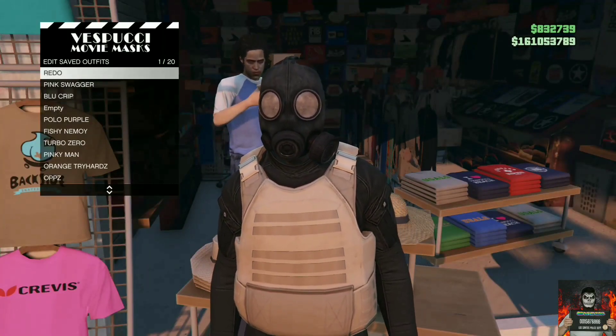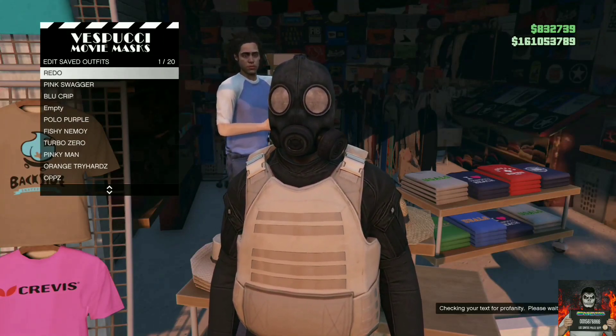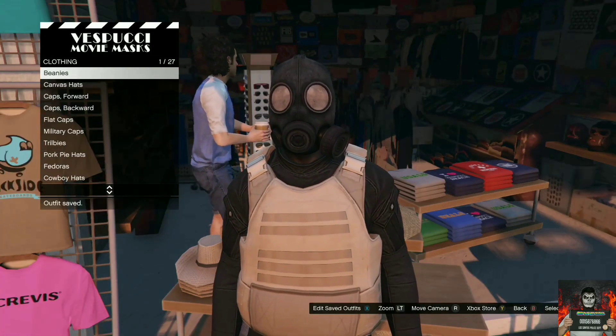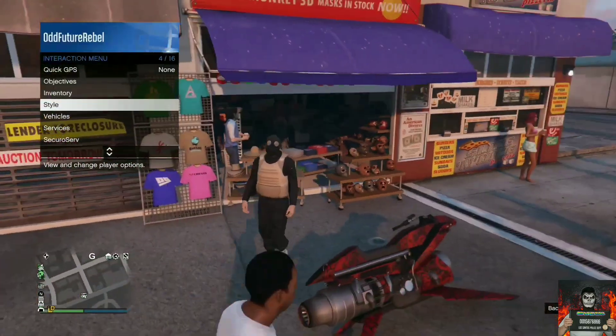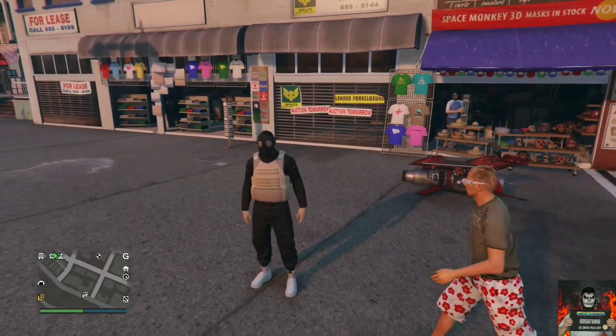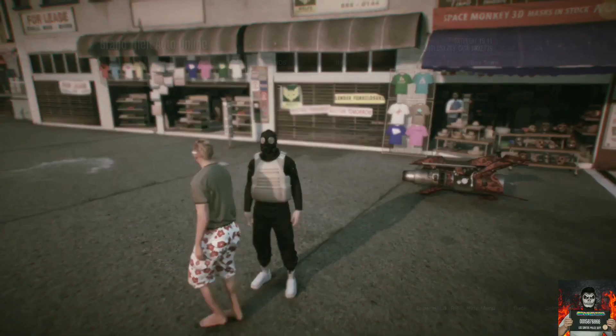Once you're at the mask store, overwrite the saved outfit on slot one — just save this as an outfit on slot one again. Back out from the mask store and apply the saved outfit we just made four times very quickly. Then open up your pause menu, go over to online, go over to jobs.